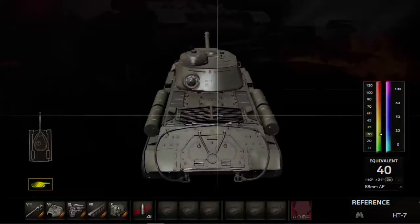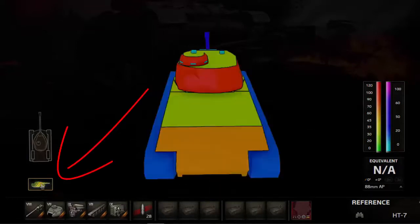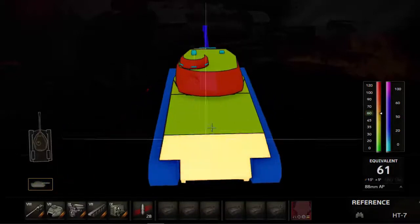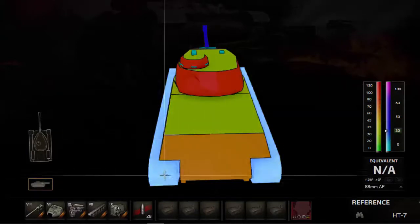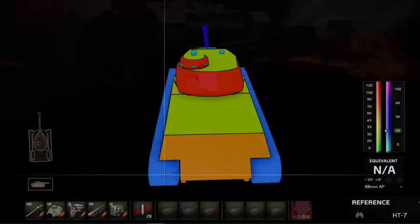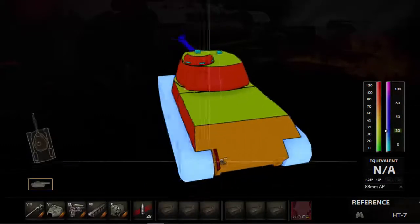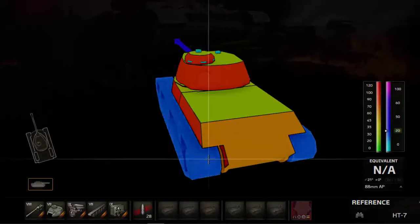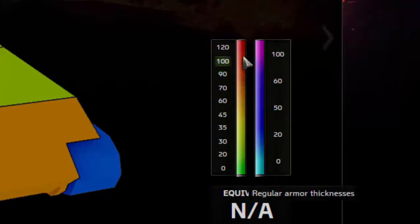Om dat nog duidelijker te zien, kan je gebruikmaken van de kleurvlakken. Hier linksonder klik je op dat symbooltje en dan krijg je de kleurvlakken. Groen is dus makkelijk penetreerbaar. Rood is moeilijk penetreerbaar. En blauw is de spaced armor. Dat is bepansering, dubbele bepansering of drie- of vierdubbele bepansering, waar ruimte zit tussen de bepanseringsplaten. Dat kan je zien hier in de rechterkolom: de spaced armor thickness. En hier is de regular armor thickness.